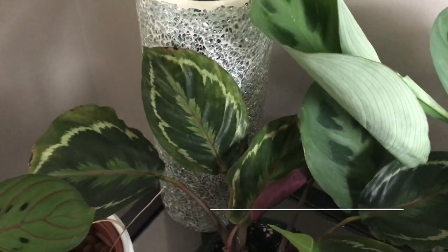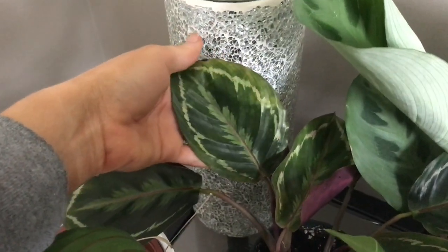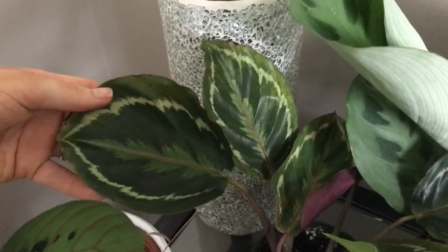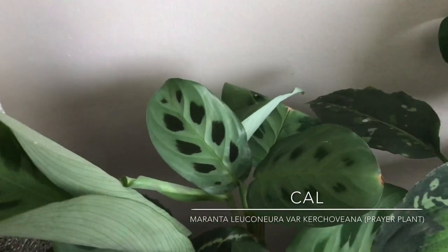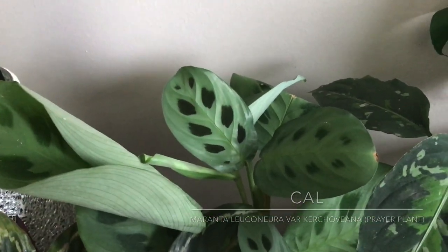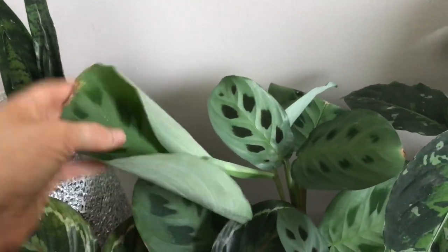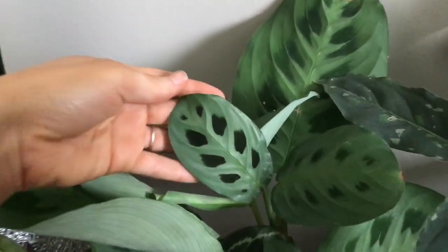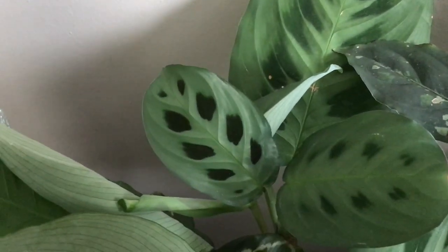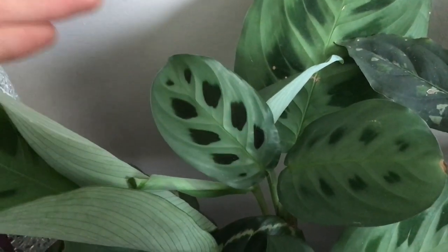Back here we have Thea. She was doing so good and now she has some yellow leaves and I'm not quite sure why, but she is quite stunning and beautiful. Back here we have Cal — found Cal at a grocery store. This leaf has just never unfurled but it's pretty huge, while most of the other leaves that have come in have been pretty small. But this one is just a stunner — no browning. Love that one.